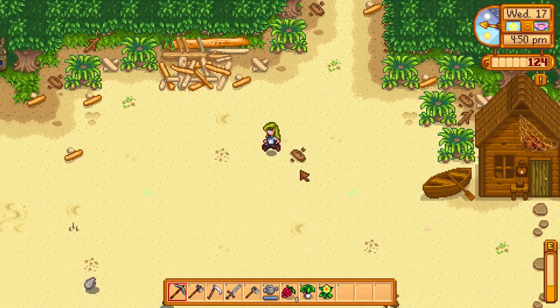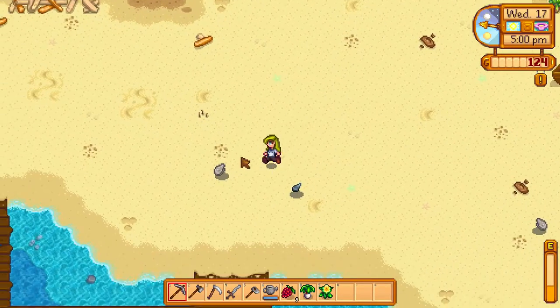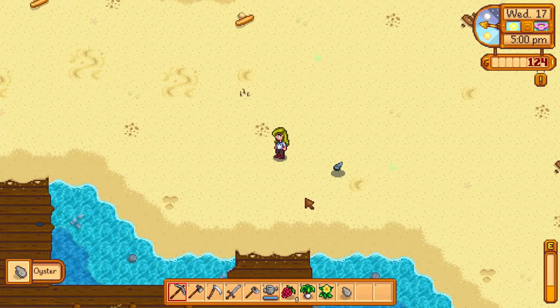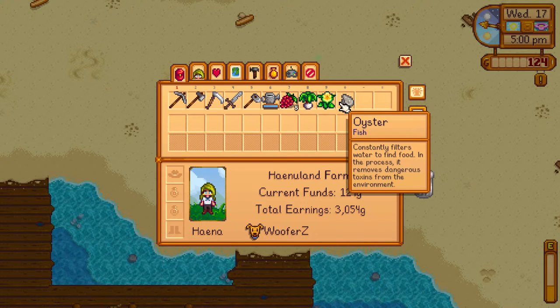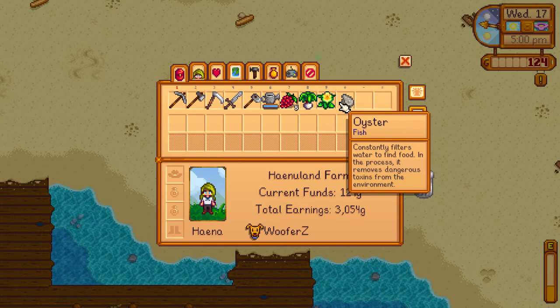To get an oyster, you have to go to the beach and right-click the oyster, and now you have an oyster to look at. It is an item and it says it's a fish — it's like a fish inside a shell. It's an oyster and I found it on a fish.